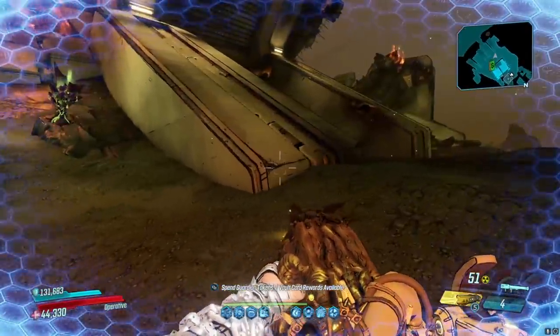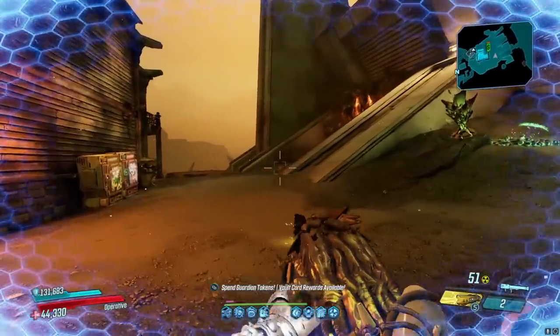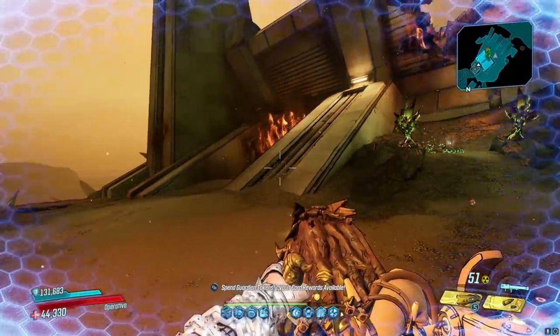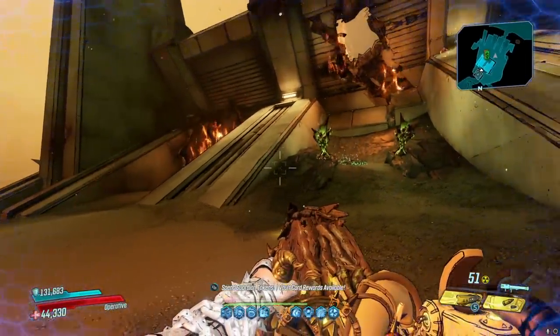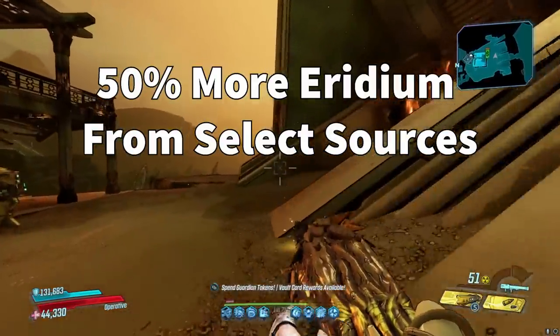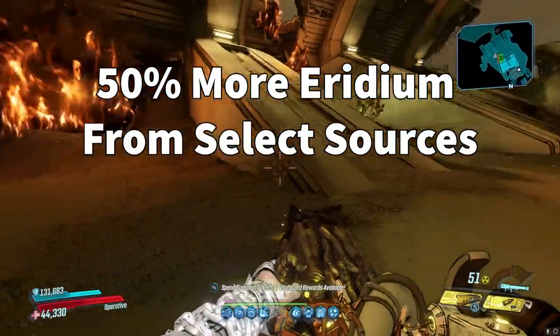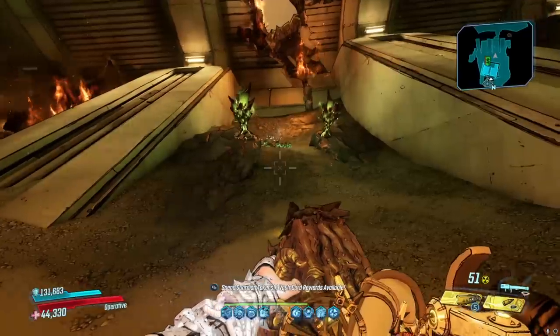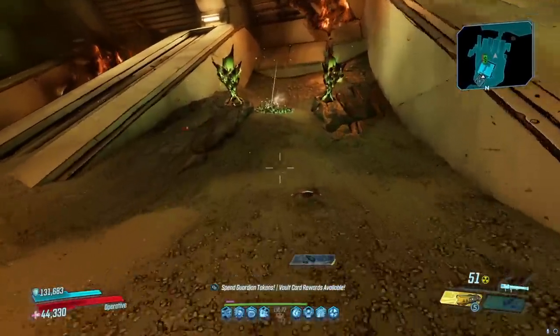The Show Me the Iridium event doesn't apply to all sources. The multiplier is a 1.5x increase on affected sources, so normal enemies drop 1.5 times more iridium — a 50% increase. However, badasses are not affected, bosses are not affected, but vault bosses are. So for example, Ruiner, a very popular iridium farm, is not actually affected by this increase.